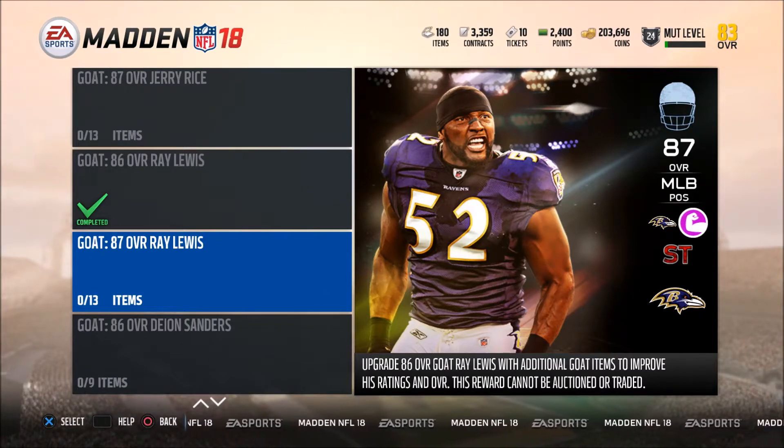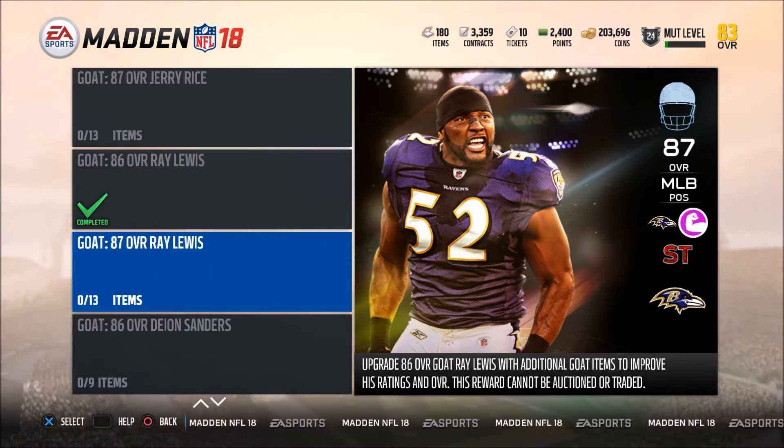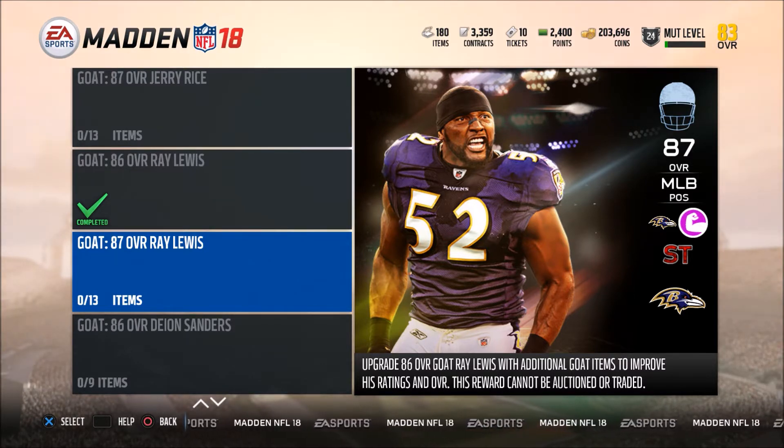What is going on guys, your boy Russ back at it from Madden 18 Ultimate Team. Today bringing you a quick video of me finally getting Ray Lewis to the final maxed out version — the 87 overall. I'm getting him to an 87 is what I'm trying to say. So Ray Lewis, middle linebacker, 87 overall.